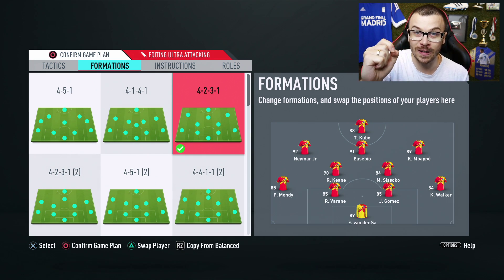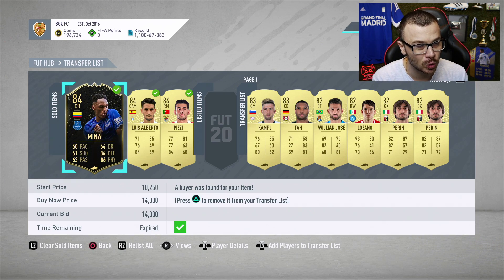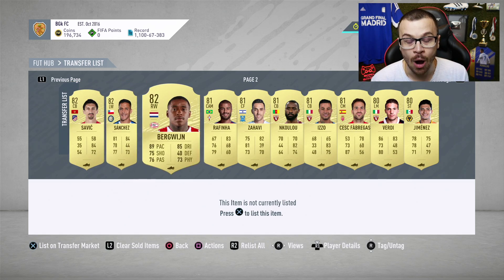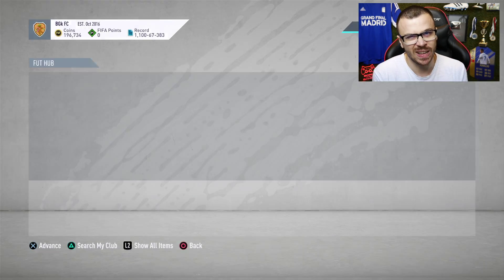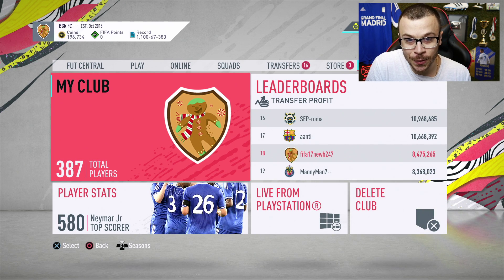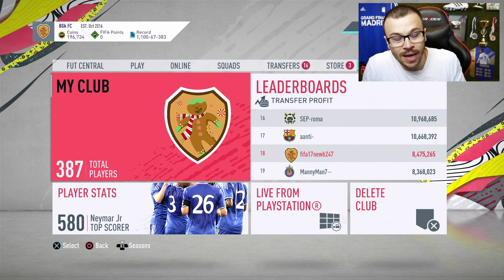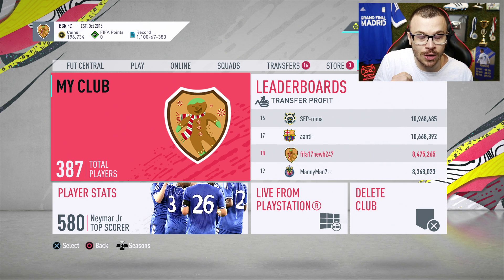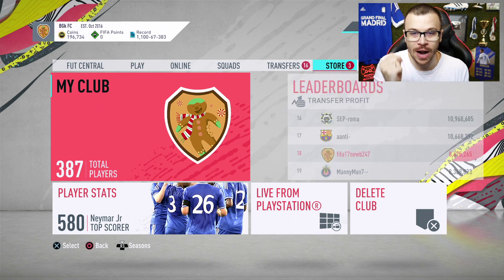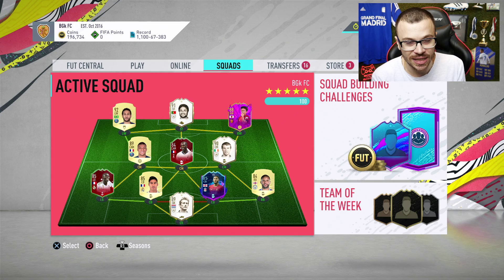Before we get into the upcoming matches, let me show you the current situation with my club. We've got around 200,000 coins on my Road to Glory account. I've got around 100 tradeable players that I was lazy to sell — I'm gonna do that in the following hours. The players aren't high rated, so probably I'll make an extra 70-80,000 coins, meaning my budget is around 300,000 coins for upgrades for the upcoming weekend league. Let me know your thoughts in the comments.